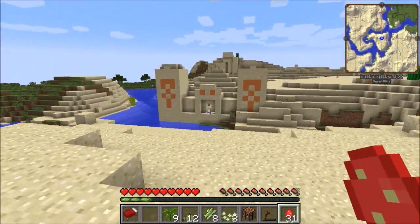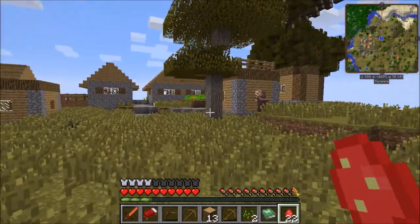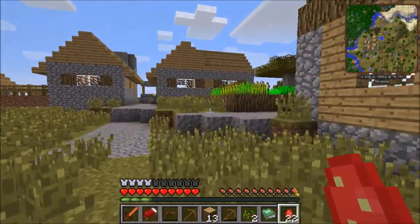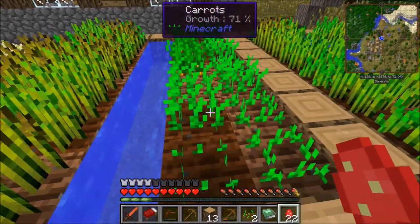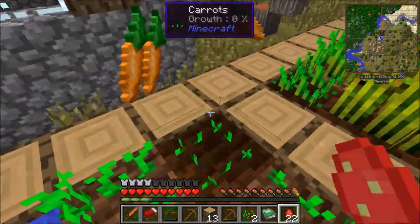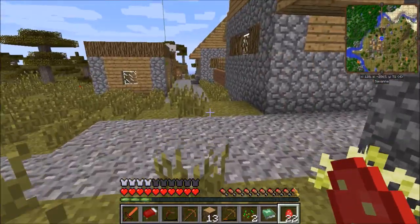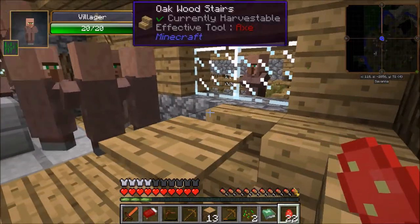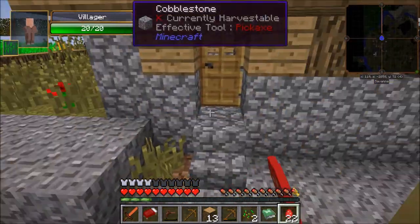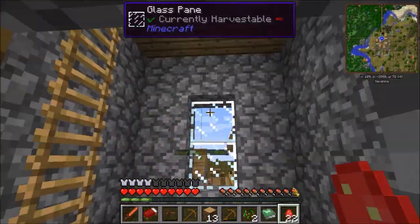I came across this desert temple. I forgot to record me going into it, but I basically came out with a sword, some armor, and a bunch of food. Now this next village turned out to be a little bit interesting. First thing I did was come over and decide I'm going to take their carrots. I'm also interested in any chests, any goods I can get. I look in here — this is the congregation room where they all meet — and there is a Thaumcraft tower here, which can sometimes have some good stuff.